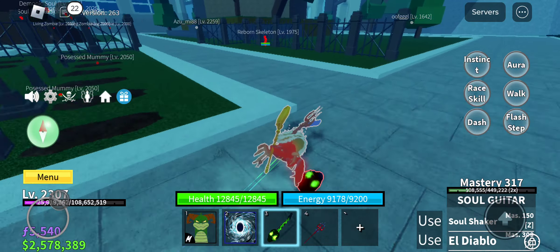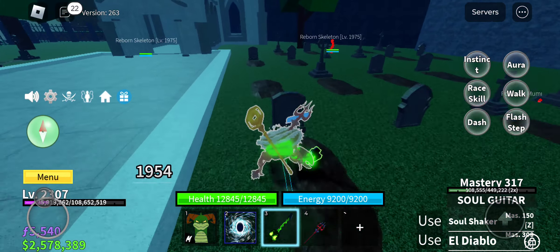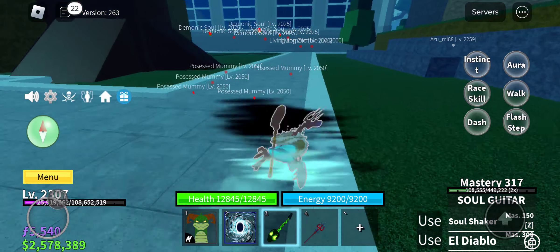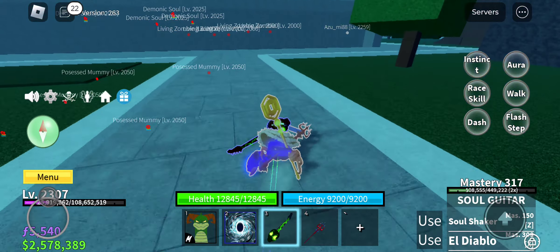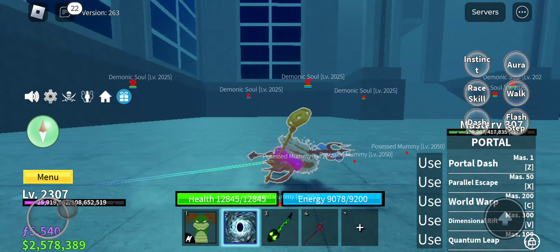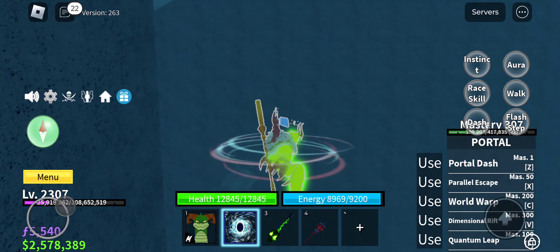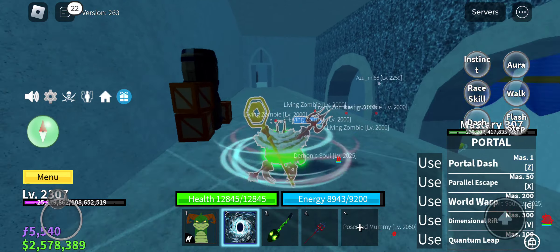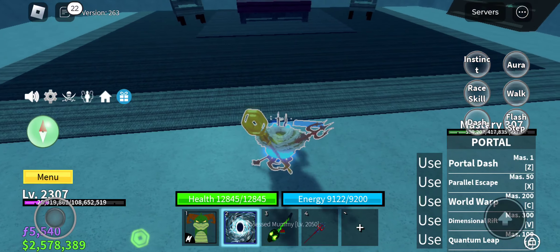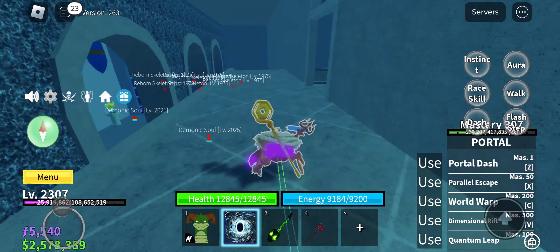After the screen turns black again, you have to come all the way over here, all the way over here, and then come into this room. There should be a ghost right here - just talk to him and he will disappear.